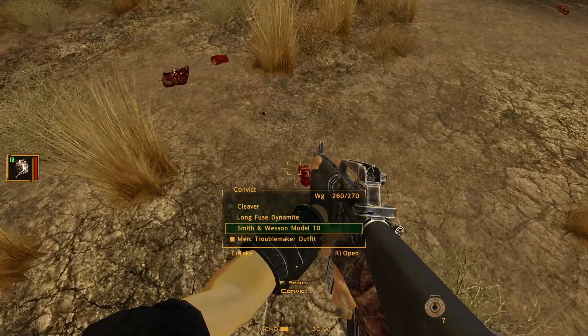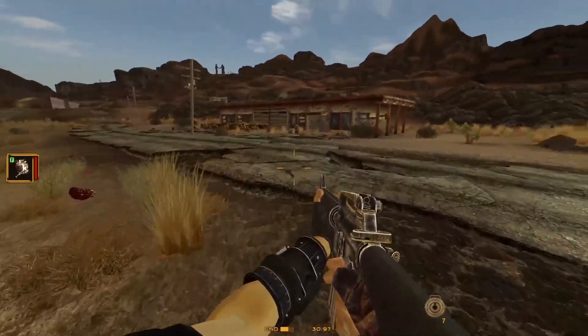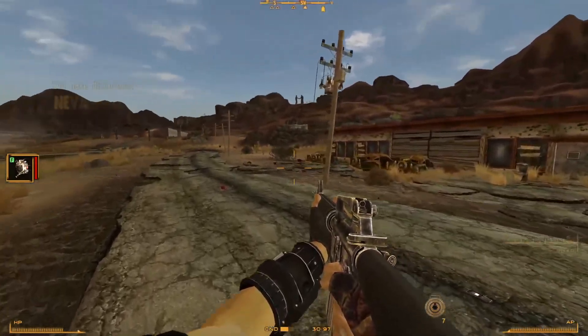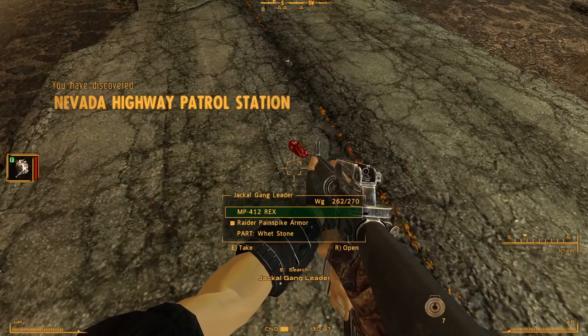Really need a trader so I can offload some of the junk in my inventory and make some money. Nevada Highway Patrol — hey, we got some stuff.